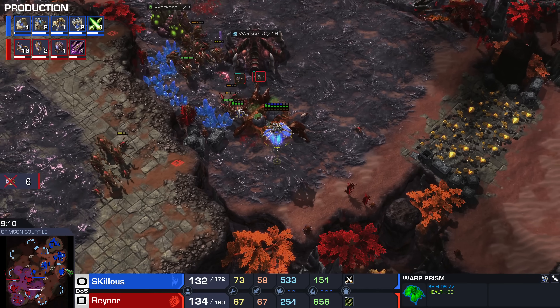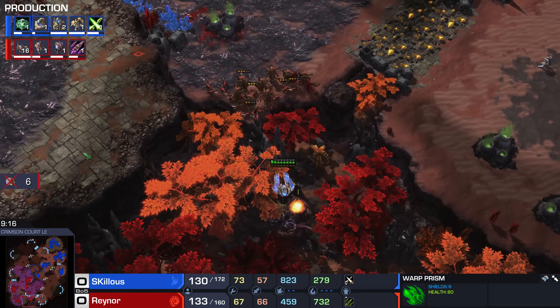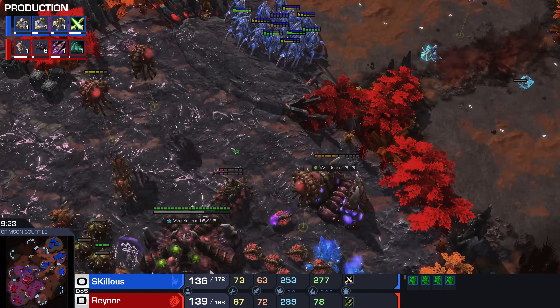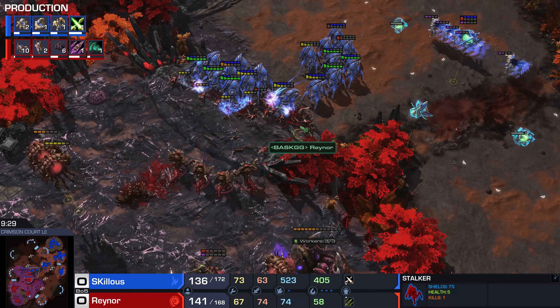I'd like to see that Prism get out of there, but Skillous isn't watching. The Hydras won't get it — he escapes. Second Robo's on the way. Four High Templar now warped in, fifth one too. He's got some cannons on the front, keeping Reynor in that naughty corner — no creep spread Zerg. This is where Solar is comfortable playing Zerg versus Terran, for instance. But you really don't want to be in this no-creep-spread, base-under-siege corner. That being said, Lurkers with Ranged upgrade are about to kick in.